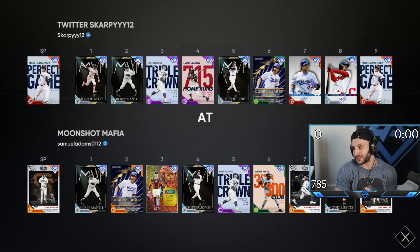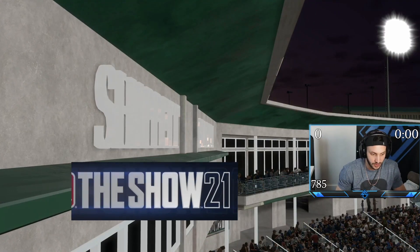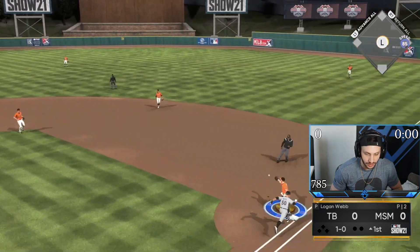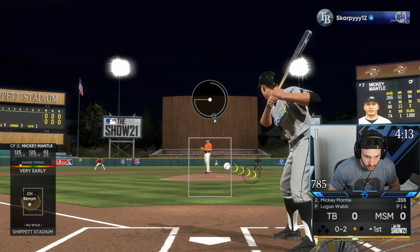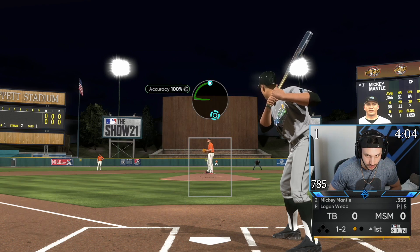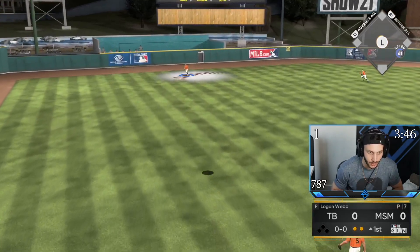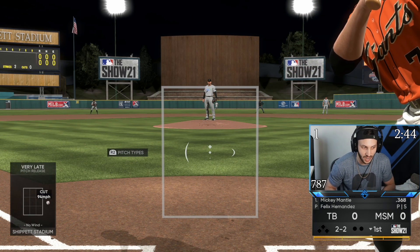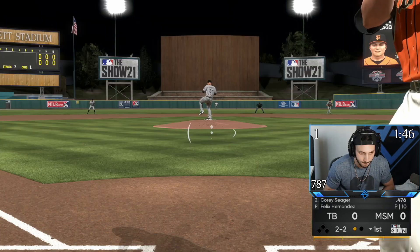All right, game number two. Scarpy — this dude's a beast. This is gonna be a tough, sweaty game right here. This is a really, really good player with a 308-55 record. Yeah, that's a good record. Great first inning from Logan Webb — we got a 1-2-3 inning. We're gonna have to hit better than we did last game. The movement on his pitches right now seems like a lot. My eyes are getting confused.